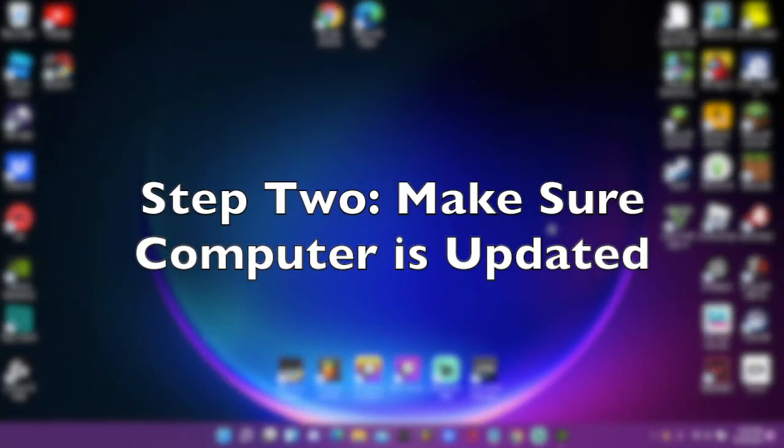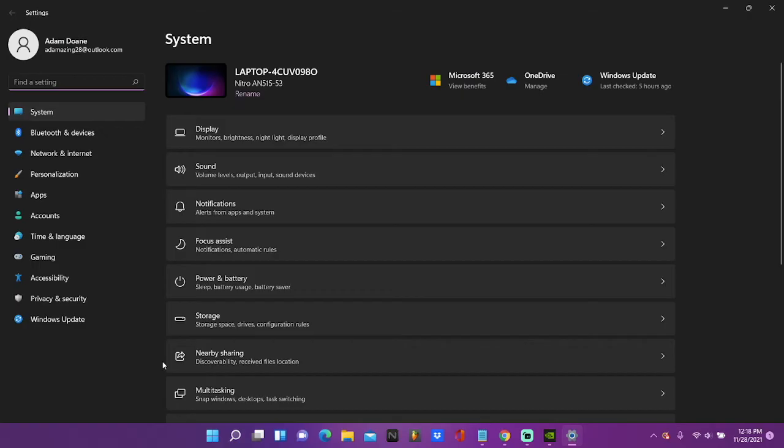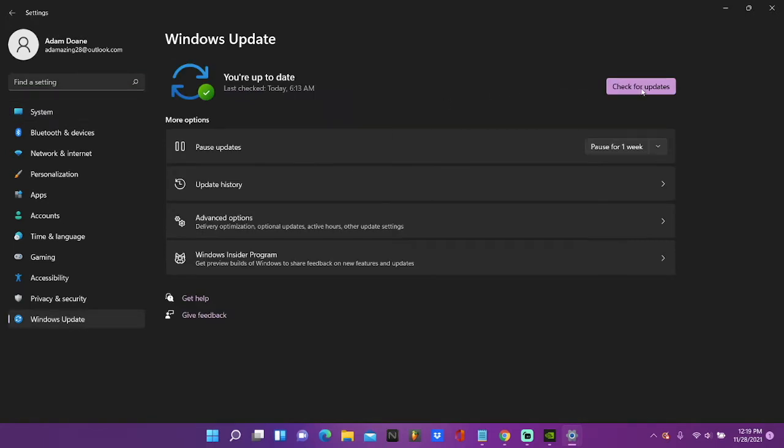Your second step is to make sure your computer itself is up-to-date. Head over to Start, go to Settings, go to Windows Update, and then click 'Check for Updates.'